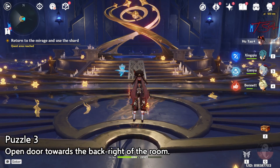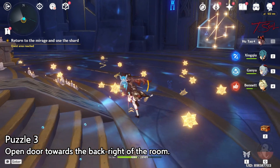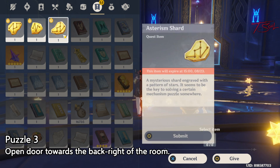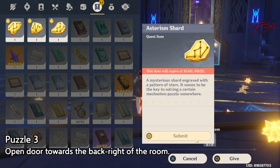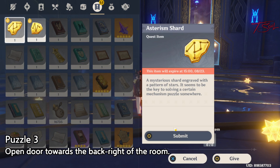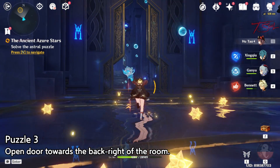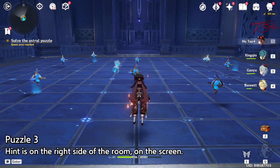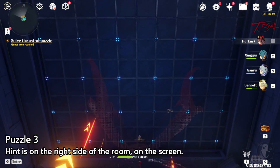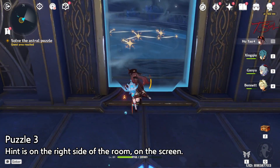The third time you come back is also the last. This time we need to solve two doors. The first door we'll open is in the back right. Go ahead and put the two matching shards to make this weird compass-looking thing, then follow it into the room. The solution is not at the ceiling this time — it's actually on the right. There's a screen that shows our solution.